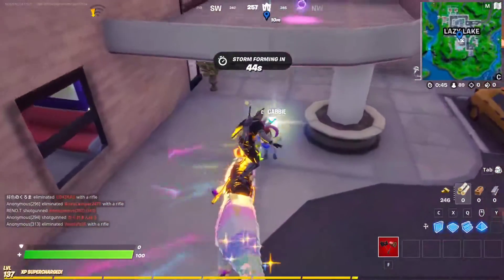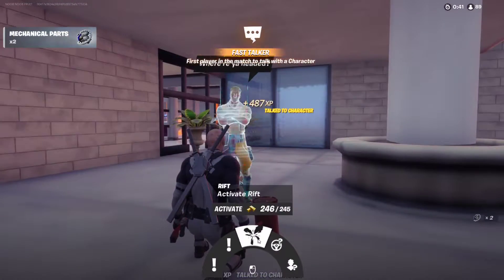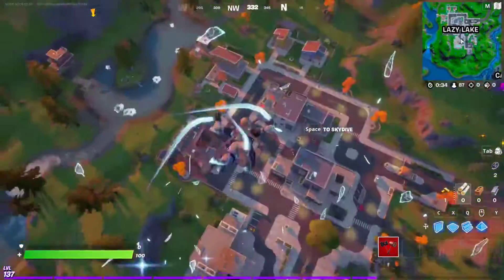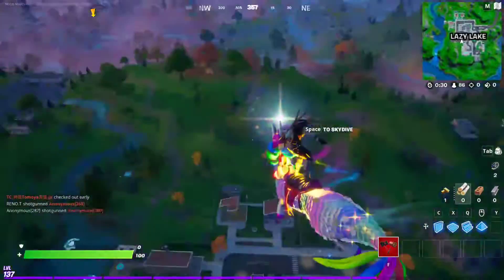Here he is — Cabbie. The rift costs exactly 245 gold, so just click that to activate it. As you can see, you are rifted away up in the sky, so this is the easiest way to do it.